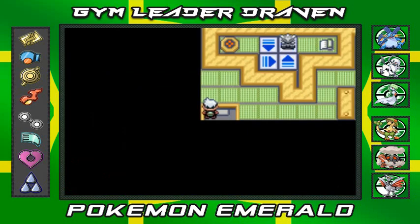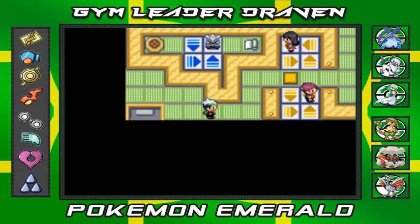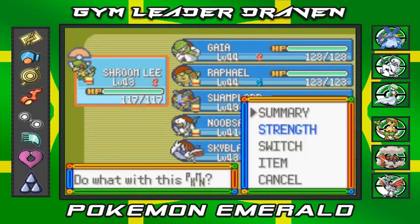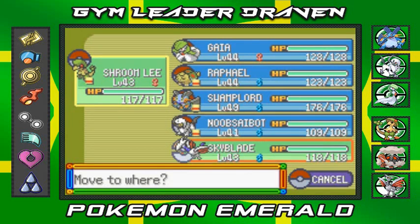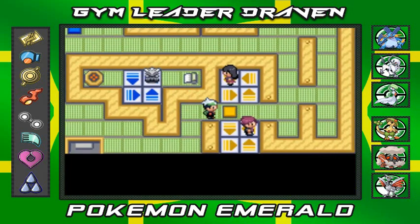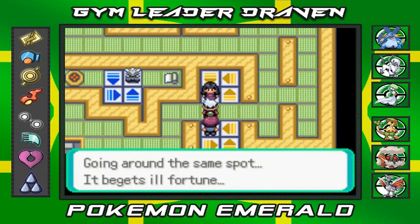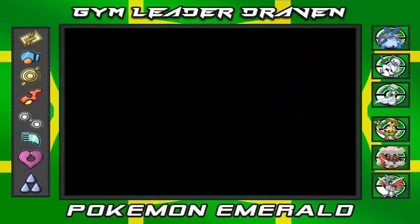Here we go, another challenge in the Trick House. As you can see - look at that, just like Mossdeep City - we're gonna have to step on the panels and make our way through here. Let's see, it's gonna be a double battle. Let's step right here and the Trick Master always vanishes like smoke - how does he do it? Going around the same spot 'begets ill fortune' - first time I ever said that.